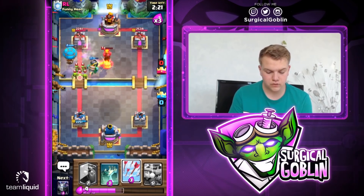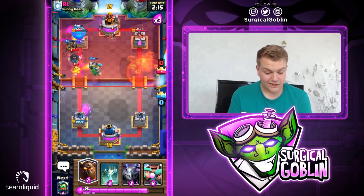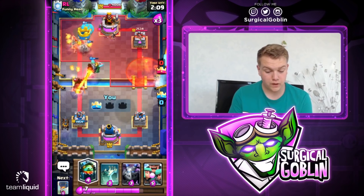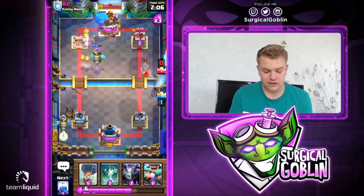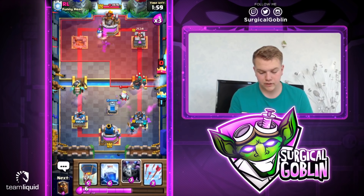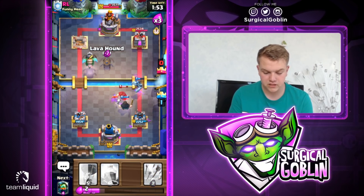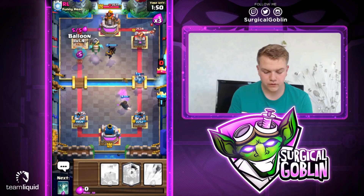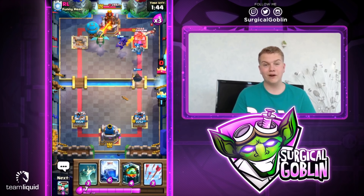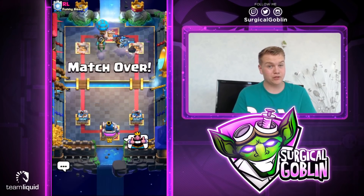Let's go with the inferno dragon — still need to take care of his princess. Let's go with a balloon behind it. He did use the poison, so I'll go with a lightning hitting his tower, his princess, and his inferno towers — that was a really good lightning. Let's go with arrows for his rascals. He cycled another princess and it looks like he actually misclicked his poison. Looks like he goes with his rascals. I'll go with a second lava hound and a balloon for the three-crown king tower — and wow, another three-crown! This deck is absolutely insane.